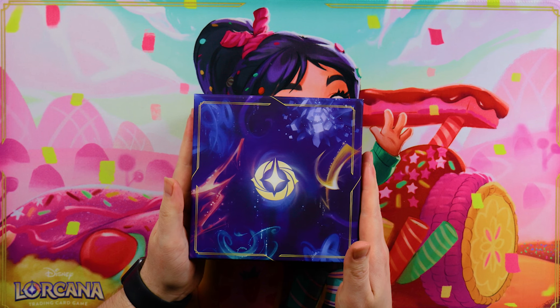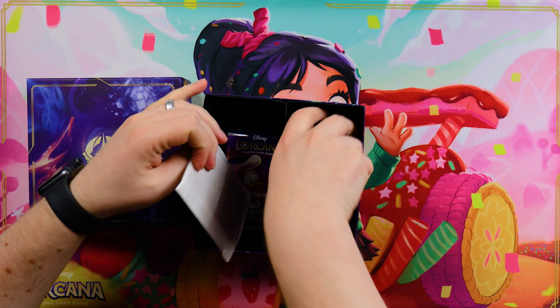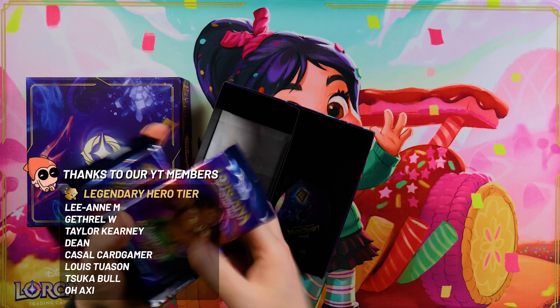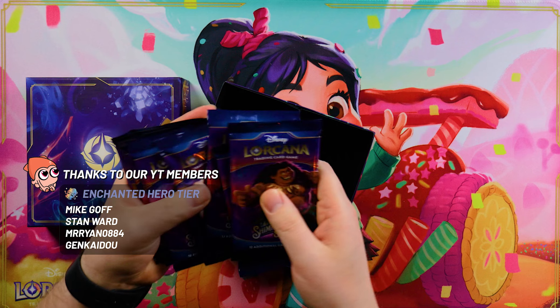Taking a look inside, the Trove contains everything we've come to expect with the previous two sets. First of all, perhaps the most important part, eight individual booster packs with the new art for Shimmering Skies. We'll save these for the end of the video in case you want to see what we get.